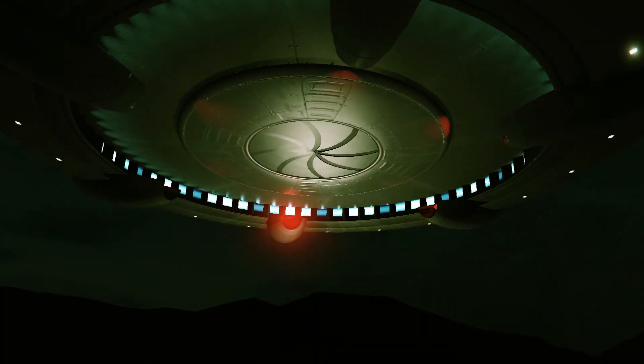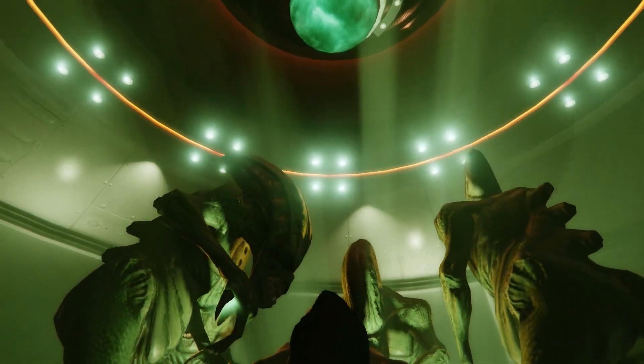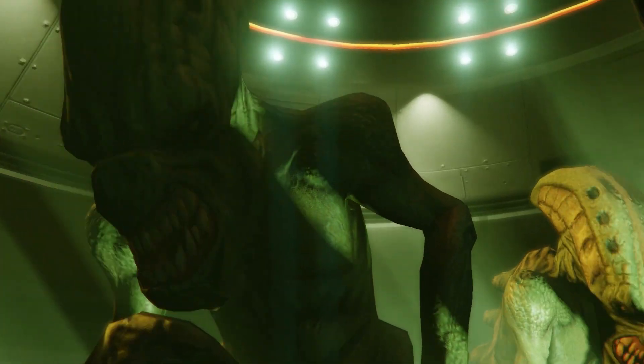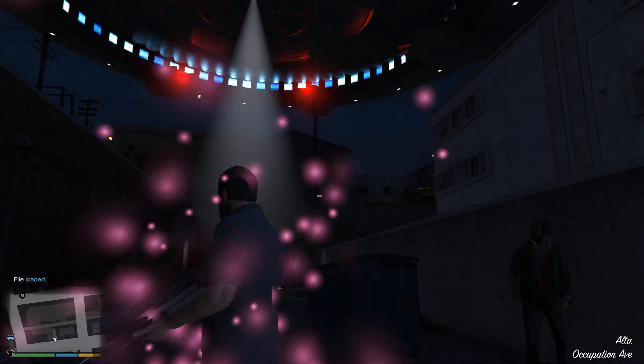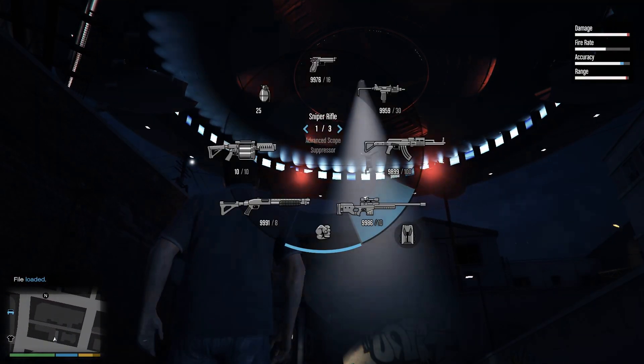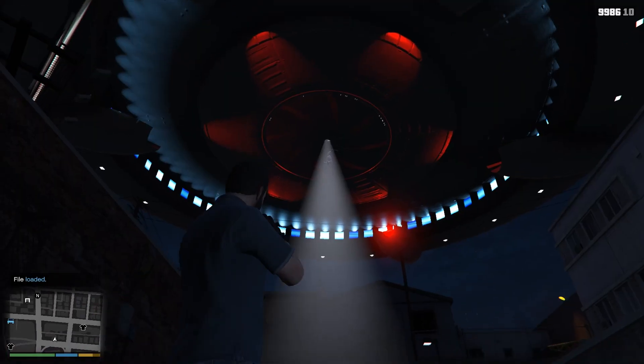A user by the name of Abstract Mode has developed a GTA 5 PC mod that lets us roam around inside the UFO and check out the interior. Shout out to him! Starting out, we can go into the alleyway surrounded by monkeys, which is pretty comical, and there's a marker we step into to get teleported inside the UFO.